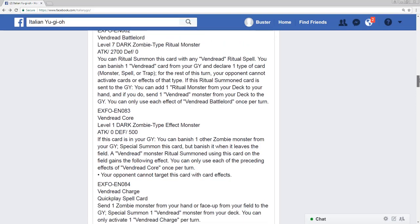The next card is Vindred Charge, a quick-play spell. It says: send one zombie monster from your hand or face-up from your field to the graveyard, then special summon one Vendred monster from your deck. You can only activate one Vindred Charge per turn. This is exactly what we needed. You can normal summon Goblin Zombie, send it, special summon Avenger from your deck, Goblin Zombie searches, activate Full Force, activate Crush Card Virus — you can do pretty much whatever you want.